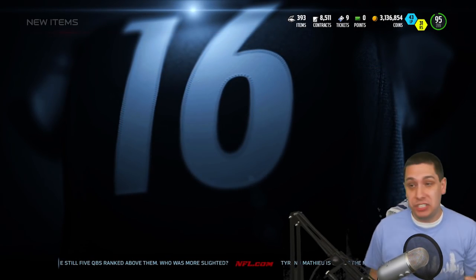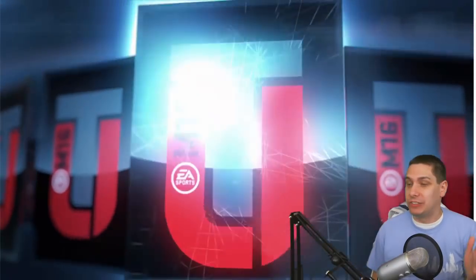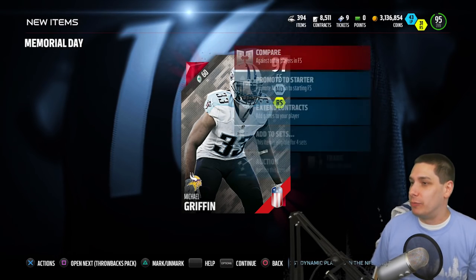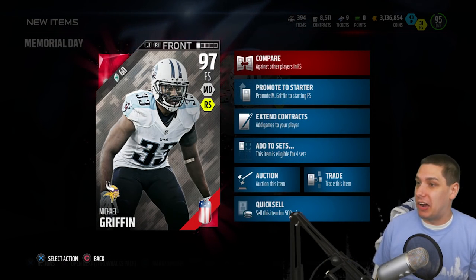Let's go for it. Let's shoot for the stars. Come on, Vincent Jackson or Larry Fitzgerald — be in this pack. Michael Griffin. All right. 97 overall free safety. Still a pretty beastly card.